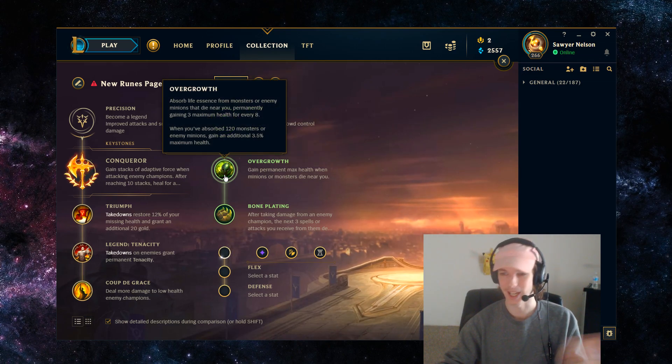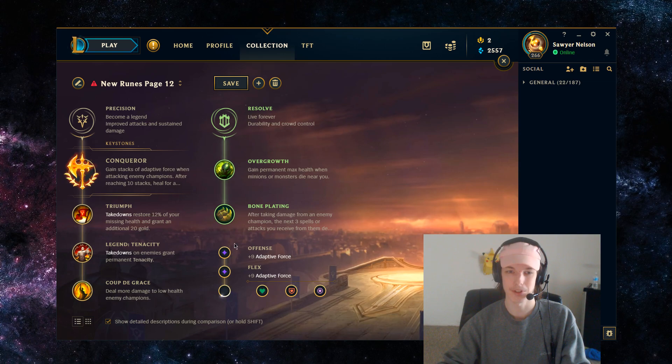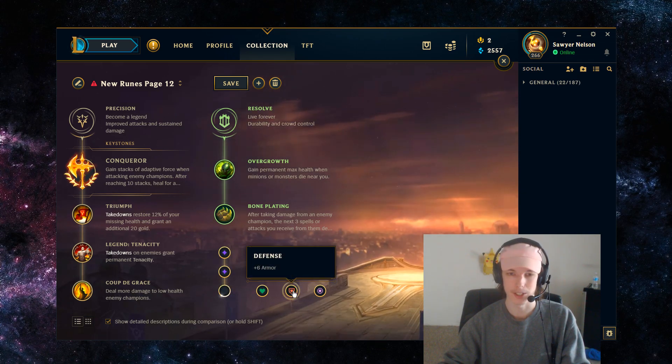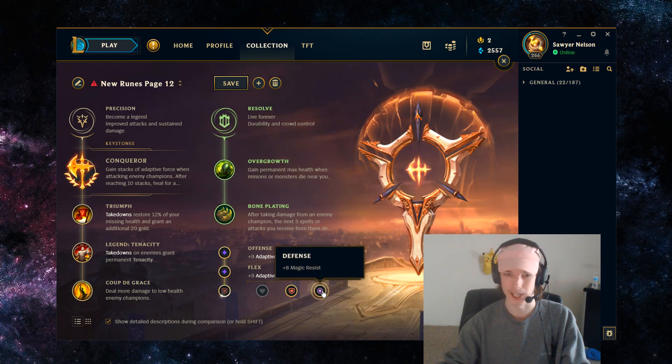With adaptive runes, it's going to be attack damage and attack damage, starting you off with 12. Then depending on your matchup, obviously switch the resistances — if you're playing into Irelia, Camille, etc., you want the armor, and if you're playing into Rumble or Mordekaiser, you want the magic resist.